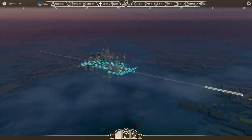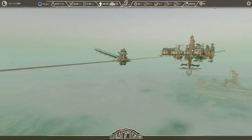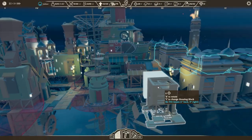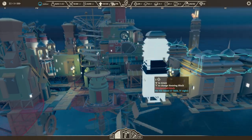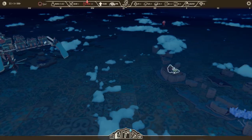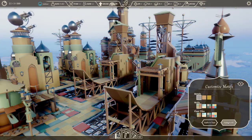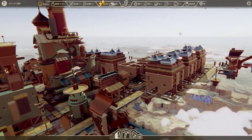Another thing setting Airborne Kingdom apart is its open-ended design. You've got a lot of choice when it comes to building your kingdom. You might build a long, narrow city with wings, or stack buildings on top of each other and make a more vertical kingdom — like if a skyscraper had a baby with a helicopter. Coming across certain locations in the world even unlocks new paint schemes. You really can make the place your own. I'm quite into this lovely copper aesthetic — makes all the roofs really nice and shiny.